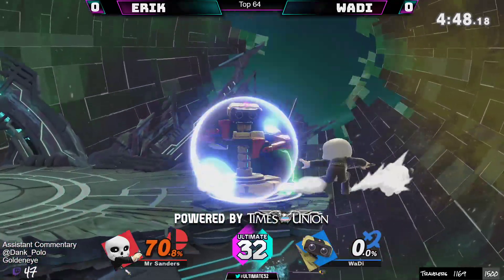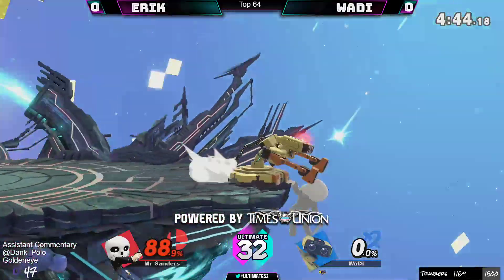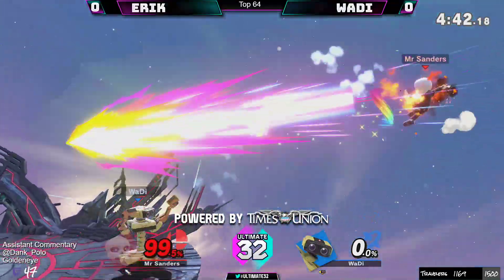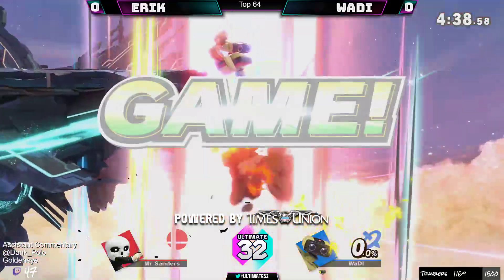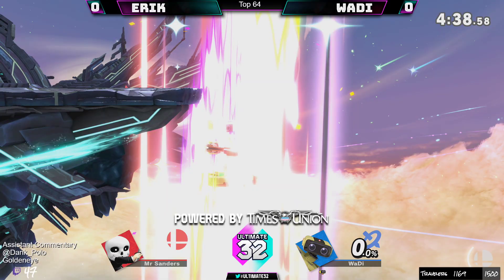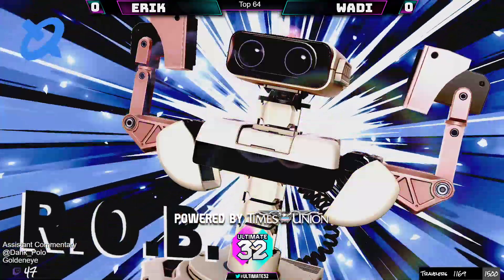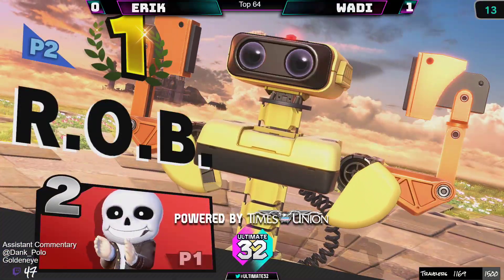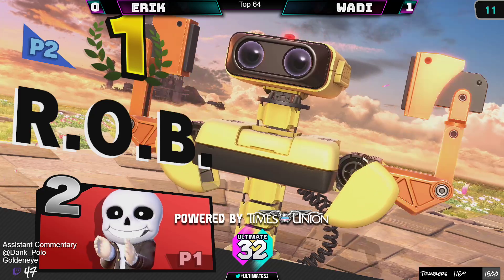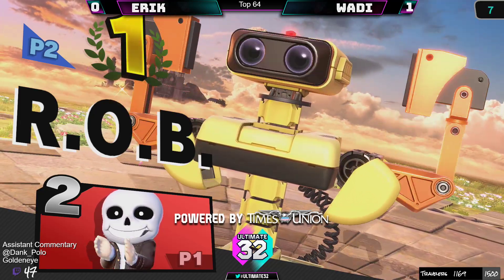Wadi knows to keep up the pressure. Most of Mii Sword Fighter's moves take a long time to come out and aren't very active. That was smart — that was risky. The directional air dodge — he wasn't going to snap ledge, that was a panic option — and Wadi just covered the space with the down air. That is going to take Game 1.